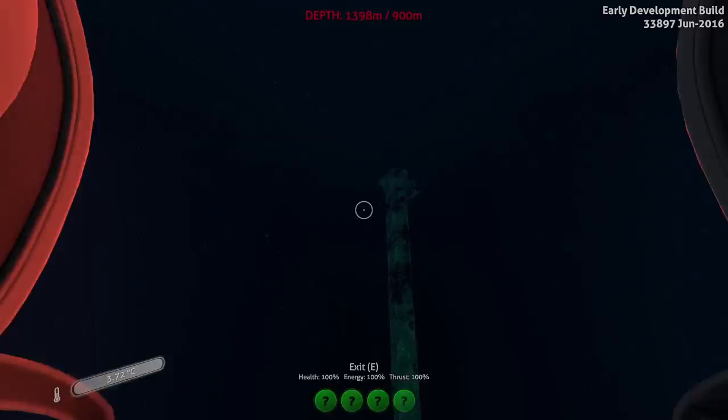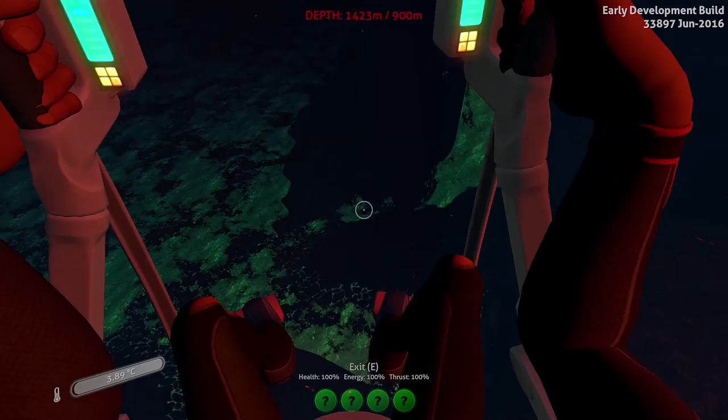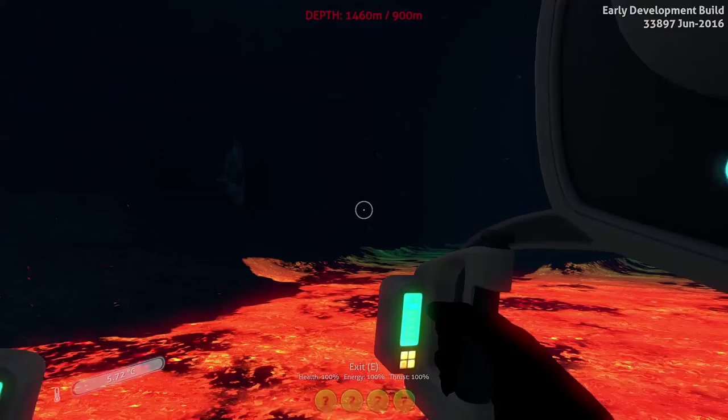Oh my goodness. Is this the prison? This is the prison area. I didn't know you could access it that quick. Oh god - it says safe shallows, it doesn't even say that we're in anything. Holy crap. Well this place looks awesome.